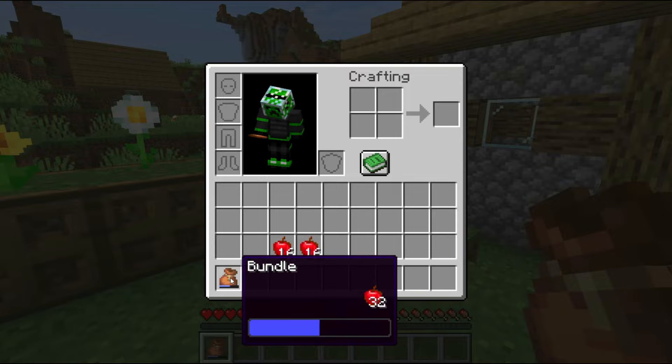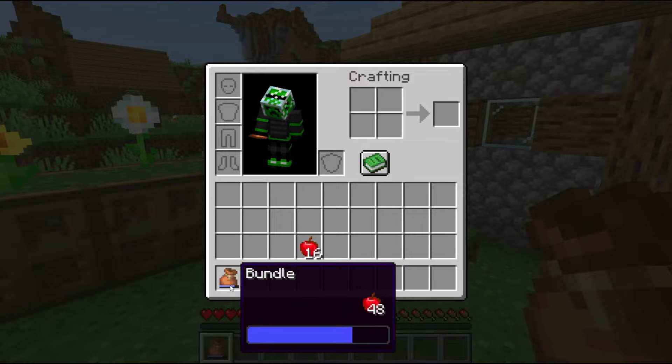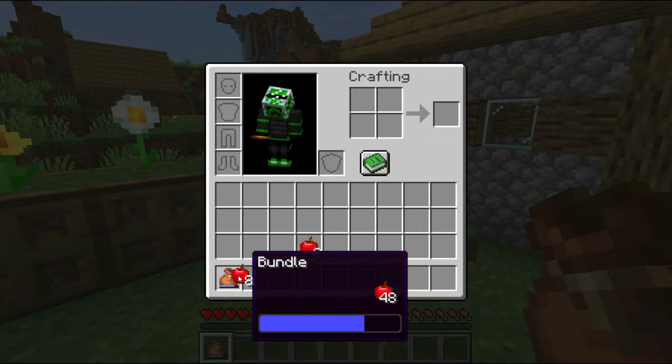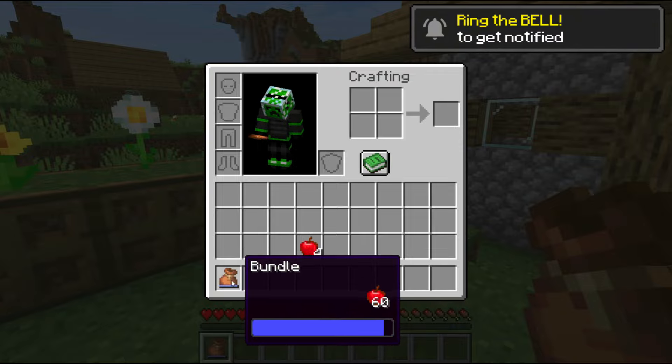This progress bar on the bundle icon will slowly move up as the bundle starts to be filled with items. You can know at a glance how full a bundle is, as well as when it is completely full, since the progress bar will turn red and display text saying that it is full.